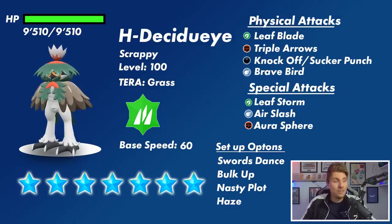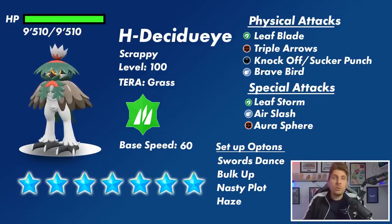It's got a base speed of 60, so pretty slow compared to our other recent 7 Star Raids, and like always it will be catchable once per save file. Its physical attacks — outlining what Hisuian Decidueye will probably have — are going to be Leaf Blade, Triple Arrows which is its signature fighting type attack, Knock Off or Sucker Punch giving it dark coverage, and Brave Bird as its most powerful flying type attack.